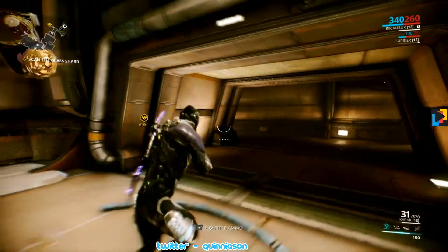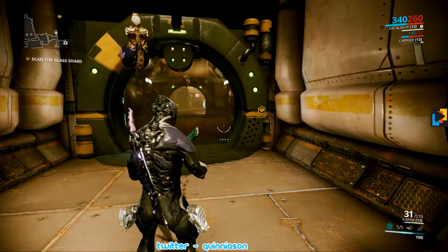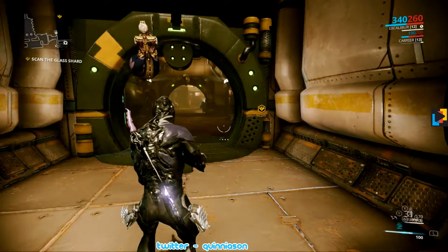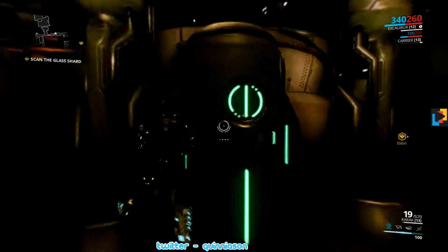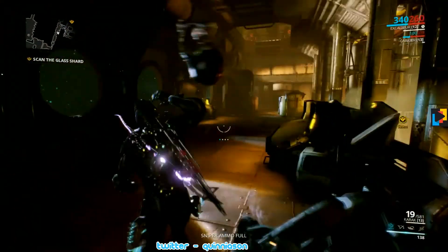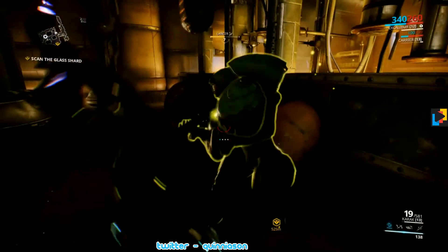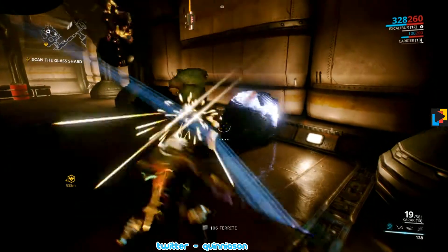Might be overdoing it on the jumping and shooting. In the lower right-hand corner we've got 100 energy. So if we hit the right bumper — we don't have enough energy to use Exalted Blade, but we do to use the first three. That's Radial Javelin and Radial Blind — both are good crowd control abilities. I'll try to use them more; we just haven't had a lot of power. Since these are crowd control, I prefer to be in a crowd. I can hear my Sentinel firing its shotgun.